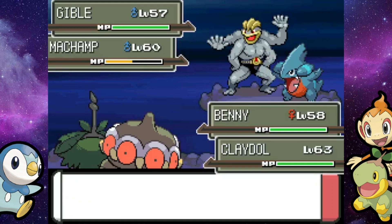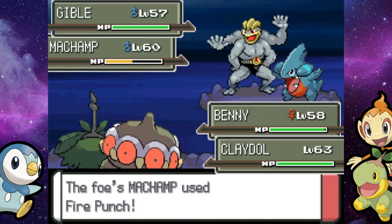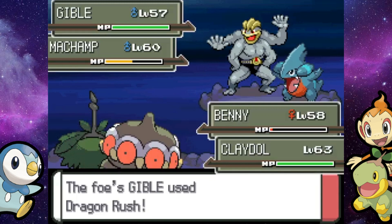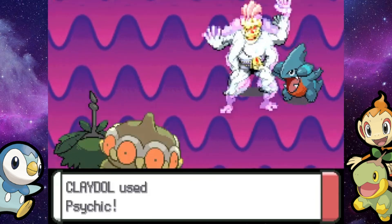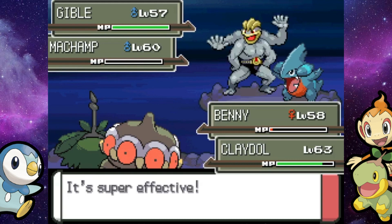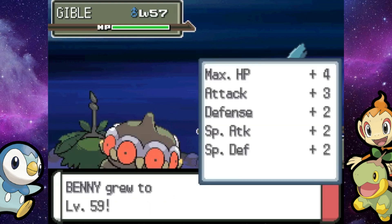Not too helpful when this thing has Fire Punch — I did not know it got that. Will we even live with the Reflect? We will! And a win for Wormadam. Wow, I was actually surprised we lived that. You kind of saved me there, Claydol. Will this take it out? Critical hit! Might have needed it, maybe we didn't — but I'll take it either way. Level 59 for Benny!